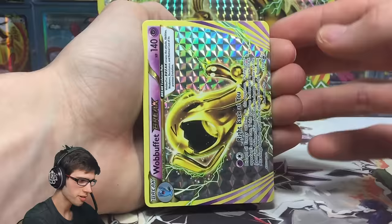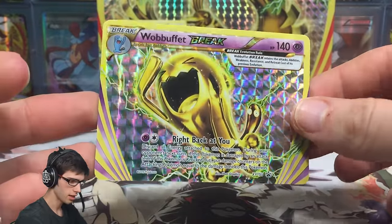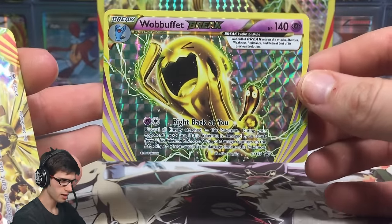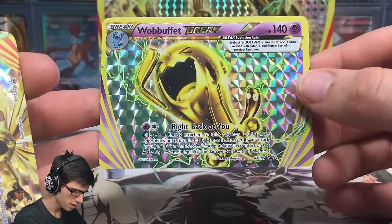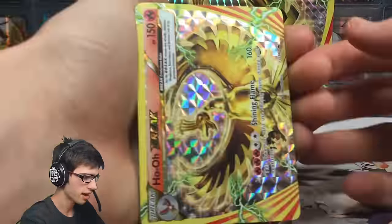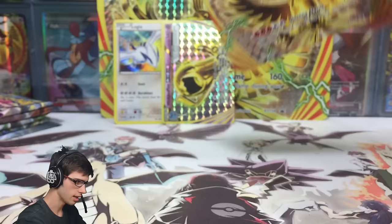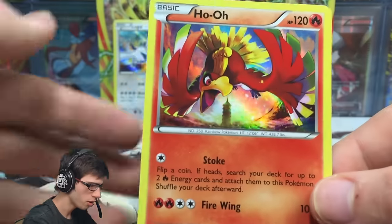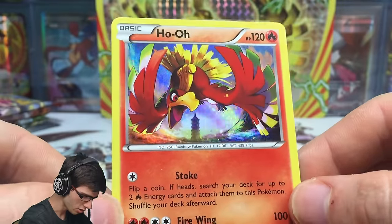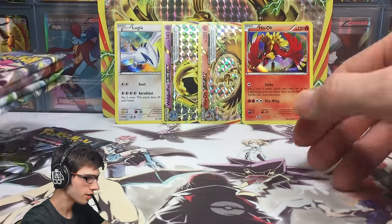We've got the Wobbuffet BREAK, which I think is a very random inclusion. I believe the Lugia BREAK from Fates Collide should have been in this box and Wobbuffet should have been in Fates Collide — let me know in the comments what you think. It has the attack Right Back at You, very cliche given Counter mechanics. And then of course we've got the Ho-Oh holo with the attacks Stoke and Firewing — love how Ecruteak City is in the background of that art, looks very epic.